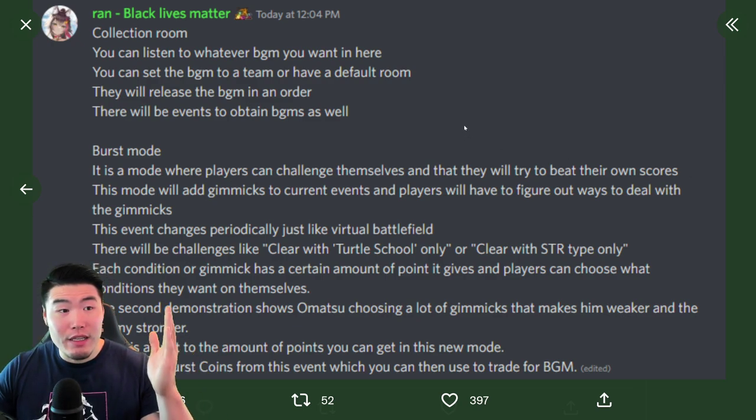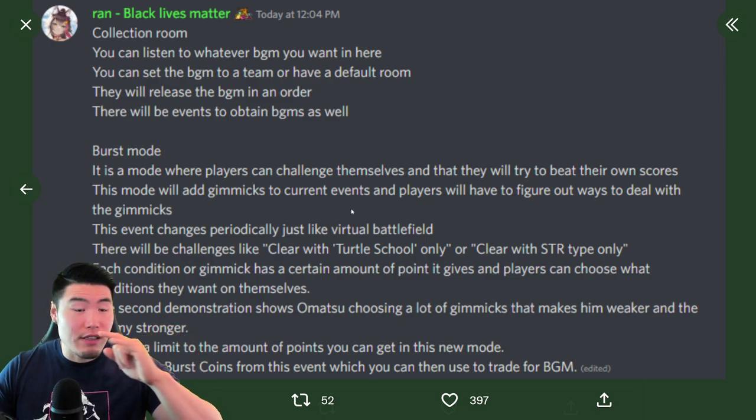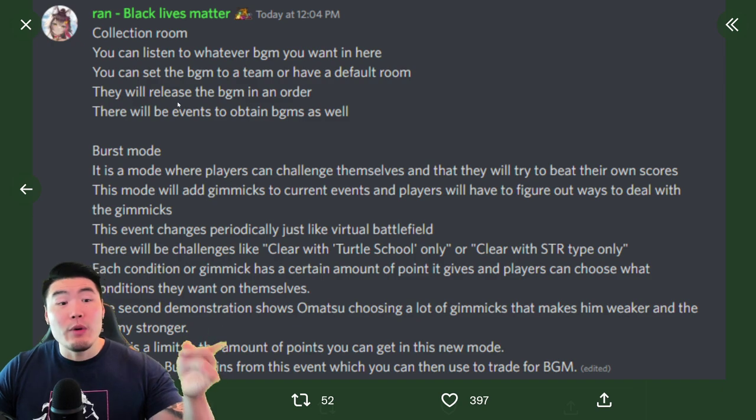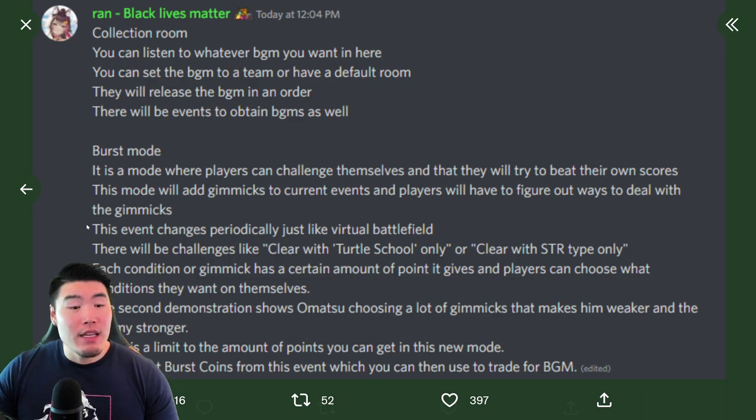We got a translation from Ramert from the Dokkan Discord channel. For the Collection Room: you can listen to whatever BGM you want, set the BGM to a team or have a default, and they will release BGMs in order with events to obtain them as well. For Burst Mode: it's a mode where players challenge themselves and try to beat their own scores. It adds gimmicks to current events and players figure out ways to deal with them. This event changes periodically, just like Virtual Battlefield. There will also be challenges like 'clear with Turtle School only.' Each condition has a certain amount of points, and players choose what conditions they want. There's a limited amount of coins you can get, which you trade for BGM.